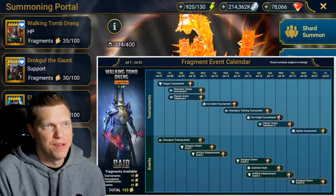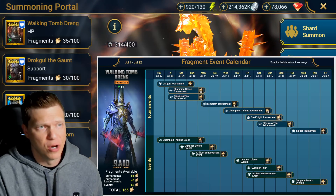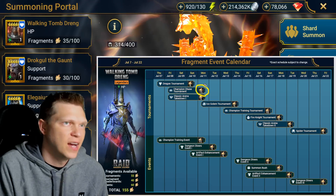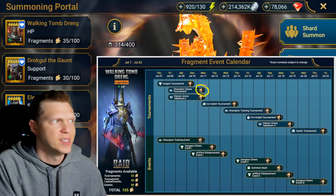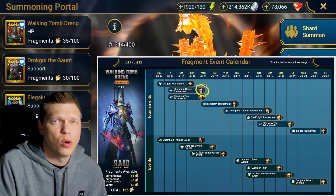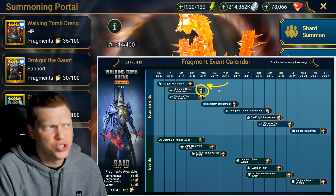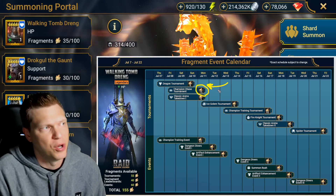We've got the Fragment Event for Walking Tomb Drang going on, and at the start of the day here on Monday I am sitting at 35 fragments if you were looking for someone to compare to. I did end up going for the fragments this weekend — I streamed it yesterday before our Sunday podcast and I went for these 15 fragments. I ended up pulling something like 20-something Void Shards, got a few epics for some points, and then I had some Epic Champions sitting in my Fragment section. Which is why we always recommend holding on to champions for a bit — you can save epics until a situation like this to get a few extra points. Just doing those couple things got me within a couple hundred of what I needed, and then I pulled a couple hundred Mystery Shards to top it off.